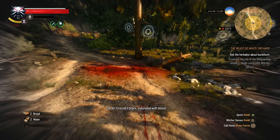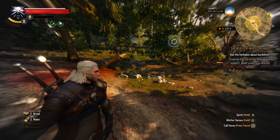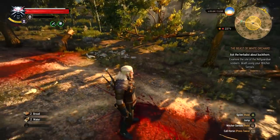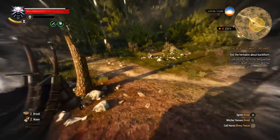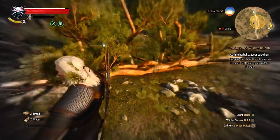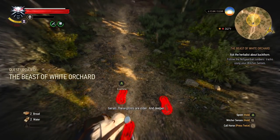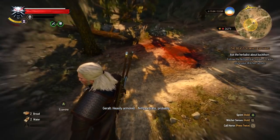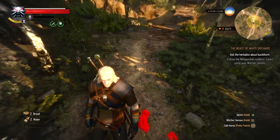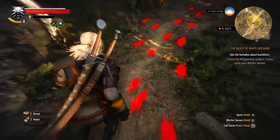Grounds black, saturated with blood. When we use our Witcher senses, you can hear certain enemies through the woods. We've got something — I can't even see what it is. Usually that's the case; you can't even see what it is. But there's something over there in the distance. We need to look for more things using our Witcher senses, basically looking for anything that is a very bright color of red. Aha! Follow the Nilfgaardian tracks using your Witcher senses, but they've disappeared.